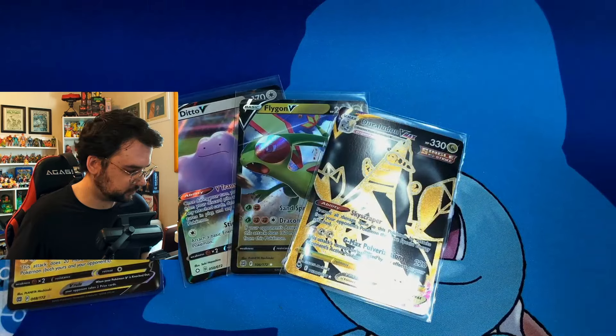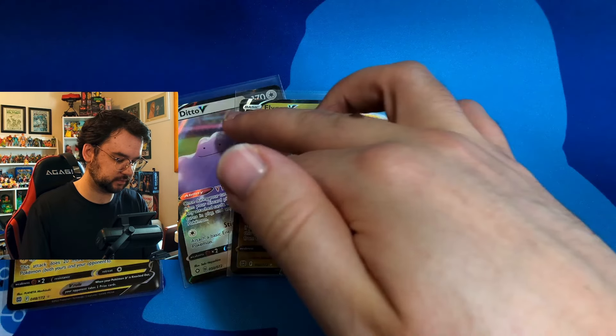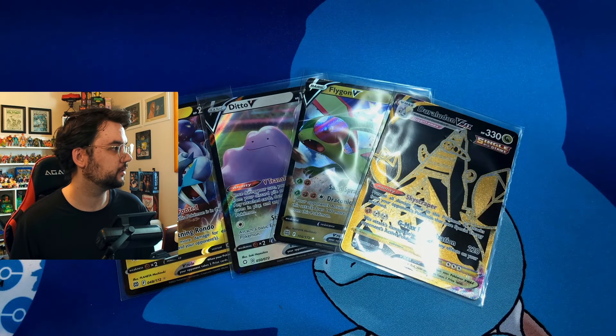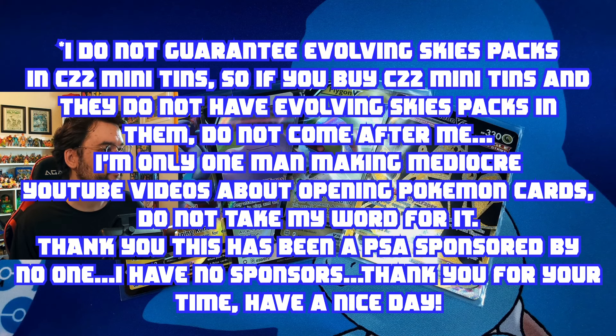So those C22 tins do have Evolving Skies in them. So if you see any of those, try it out. I'm not going to guarantee that every single variation has them, but it seems like the ones that I've opened so far do. All right, there you have it — and once again, thank you for watching. I'll see you next time.